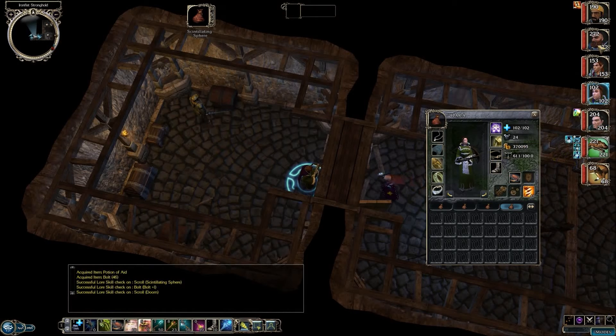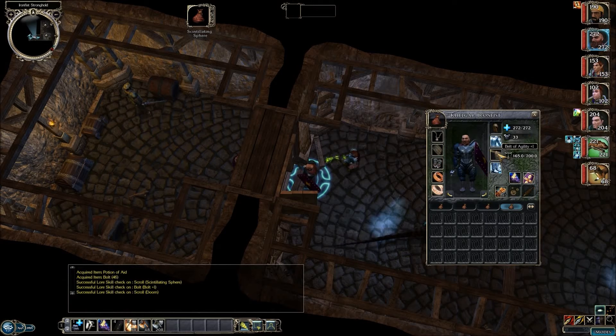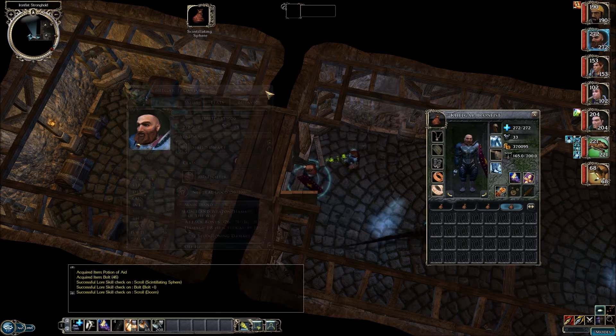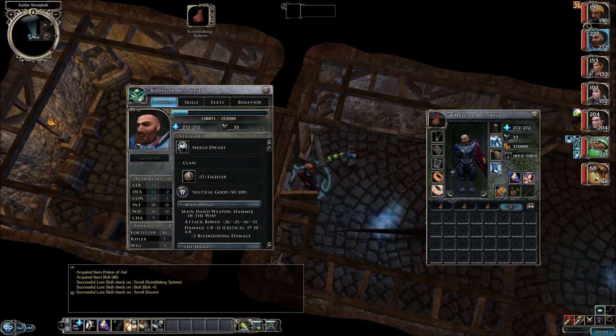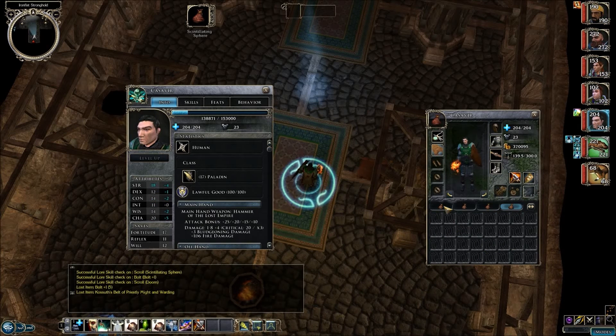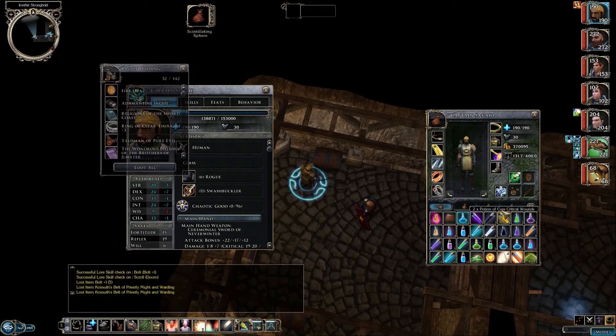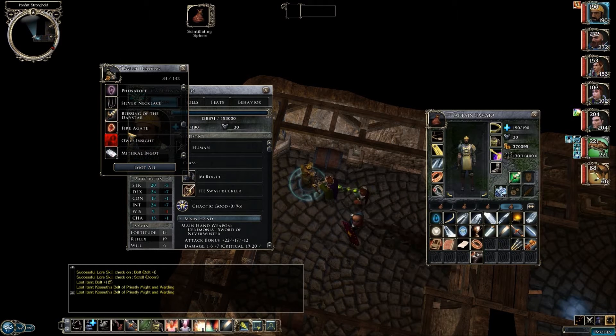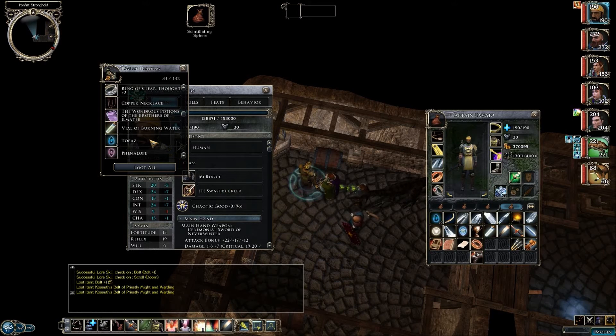I think Casavir would actually benefit quite a bit from wearing that belt. But he can't wear it - you have to be neutral and he's good. Maybe I'll give it to Chiavi - maybe she can use it. Do we have any other similar belts? Looks like we sold them off.